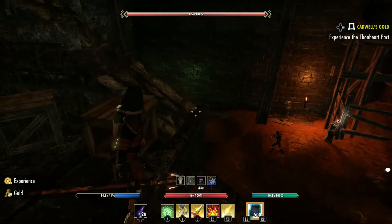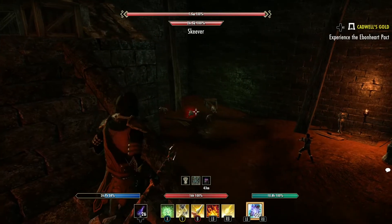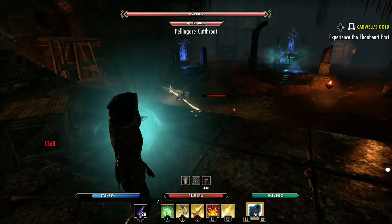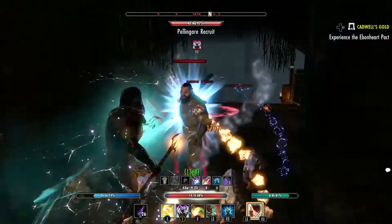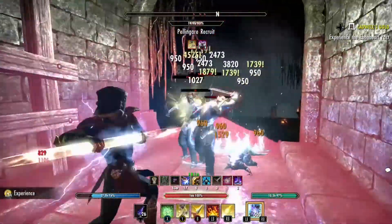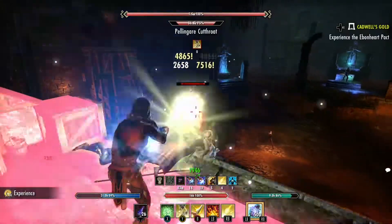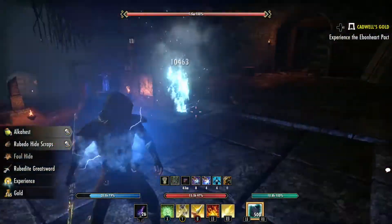There are some skeevers over here on the side, in the corner. We're going to go ahead and hit one and pull them up here. Same thing — get out of the AOE so we don't die. There's the healer — they're called Sawbones in this one. Now this next boss — someone's still hitting me — this next boss, he's not that hard.